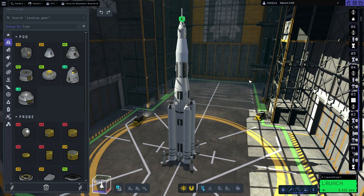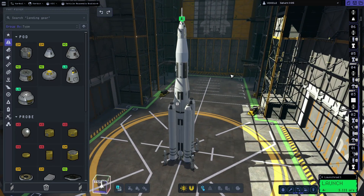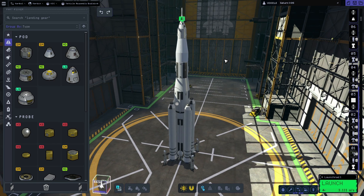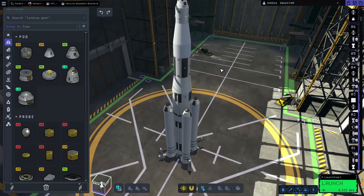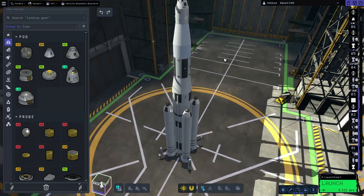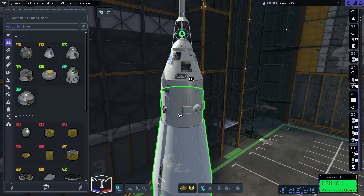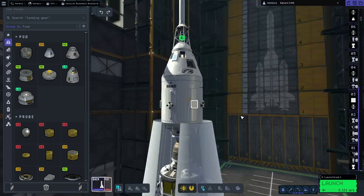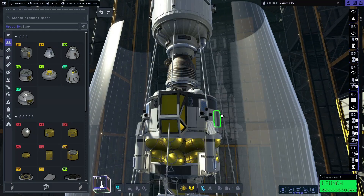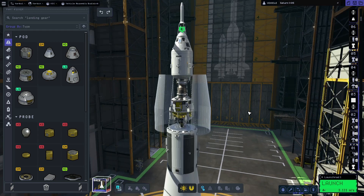The rocket you can see on screen is a Saturn V which we built in the how-to-build-a-Saturn-V video. I've added a few extra bits to it because we're going to try and get this to Duna. The main things we've added are four solid rocket boosters around the first stage. On the service module we've also added some solar panels, along with a couple of solar panels and some parachutes onto the lander as well.